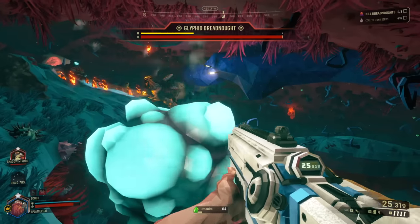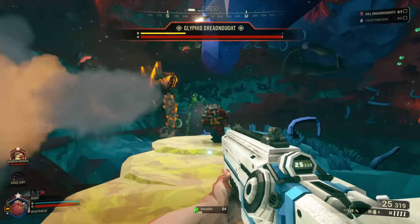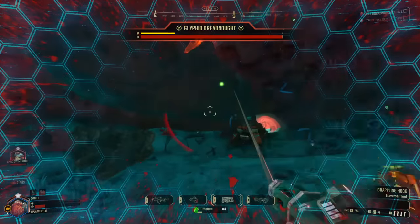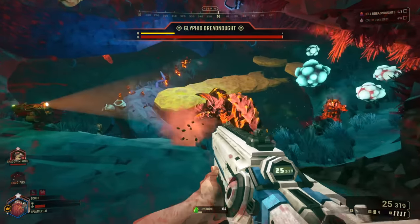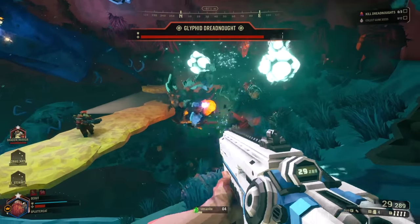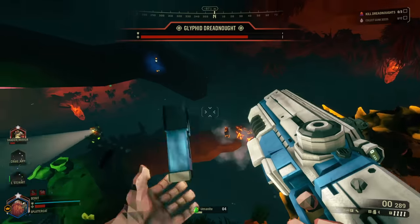There goes a giant fireball that would have absolutely wrecked me if it had hit me. He zeroed out my health pretty good — that was painful. Now it's my turn to DPS because he's on the engineer. We got his butt armor off, which is great, and the explosives helped us out with a little bit of DPS too.